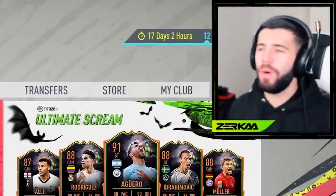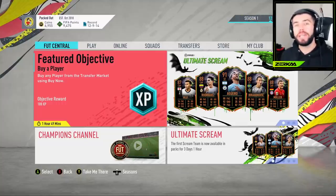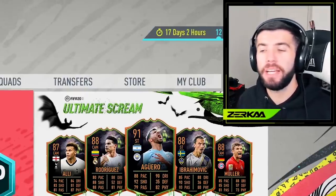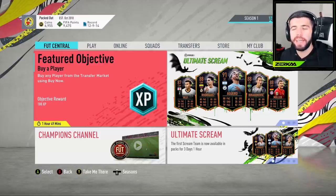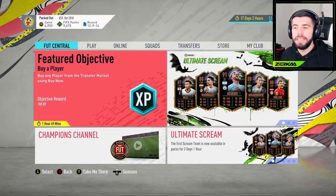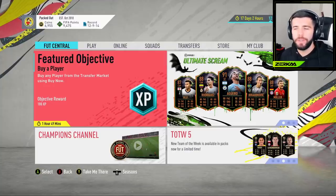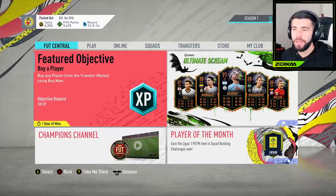Hello and welcome back to some more Packed Out, where today I'm going to be trying out some chemistry styles. I have quite a few in my club and a lot of you guys have started commenting or tweeting me saying chemistry styles change how players play considerably. Now I've got some decent players like Chiellini that I actually want to hold on to, so I can afford to put a chemistry style on them - though once you put one on, you can't get it off. I've always used basic and never got into chemistry styles in FIFA, so this is going to be a new one for me.